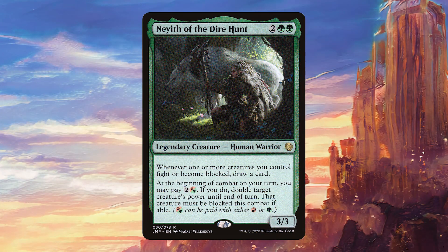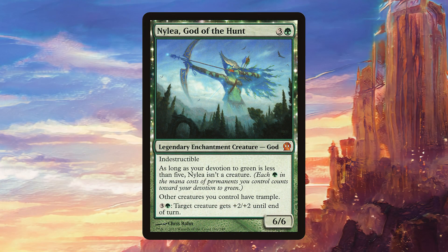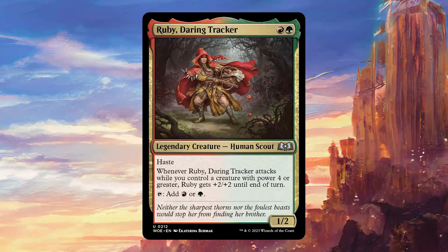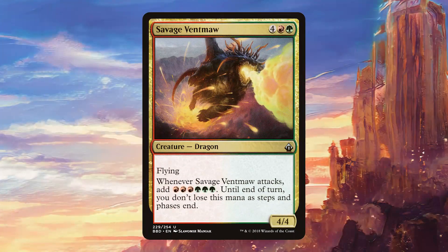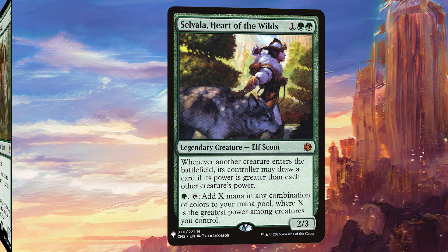Nath of the Dire Hunt is going to draw us a ton of cards, seeing as Anzrag is going to be blocked quite a lot. It also has a triggered ability that basically does the same as Anzrag's ability, but for only 3 mana. Nalia God of the Hunt is great by giving all of our creatures trample, which obviously works very well with Anzrag. Ruby Daring Tracker is a nice mana dork that can later turn into a pretty decent attacker. Savage Vent Moor works so well with Anzrag because we can use the mana from it to pay for his ability, and obviously when you start getting extra combat steps this gets better and better.